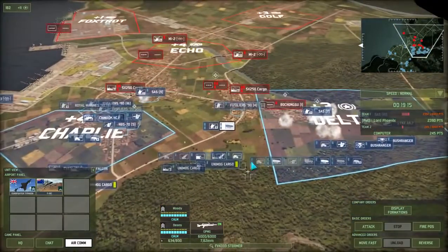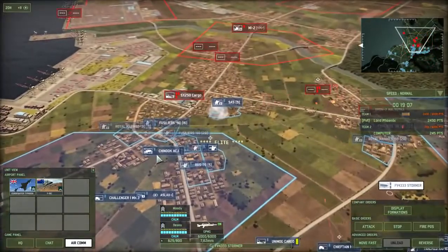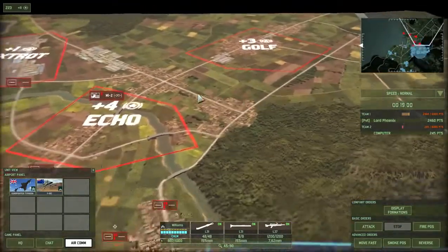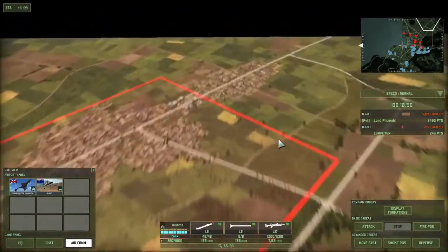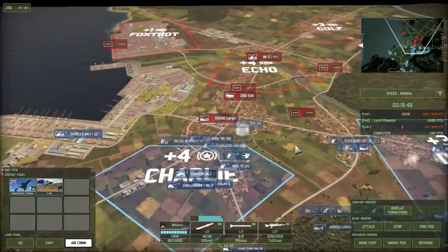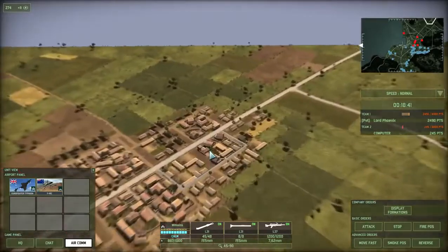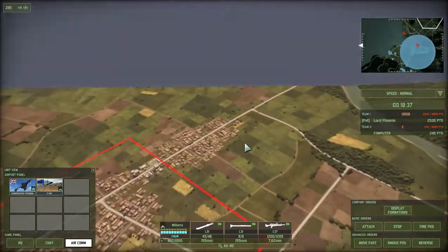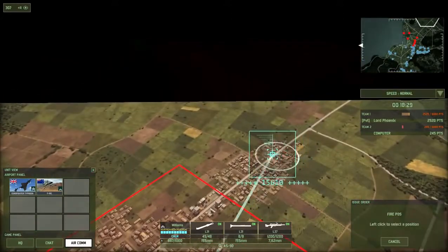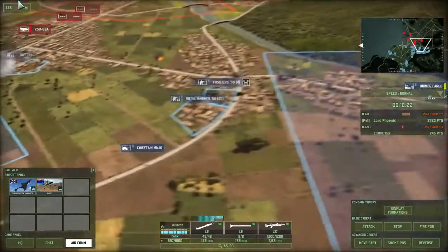ATGM can only fire at vehicles, so sometimes if your APCs come under fire from missiles it's worth just dropping your infantry out so they survive and can walk forwards. It's always a good idea to counter-fire if you can because artillery are worth a lot of points - if you stop them using the artillery it makes a big difference. You can hotkey your units with Control and then the number. The odds of hitting are relatively low at this sort of range without any spotting, but you can get lucky, and normally artillery aren't very well armoured which means they can be taken out very easily.